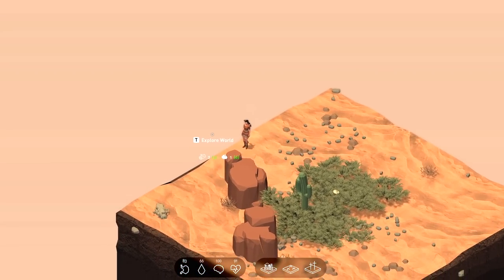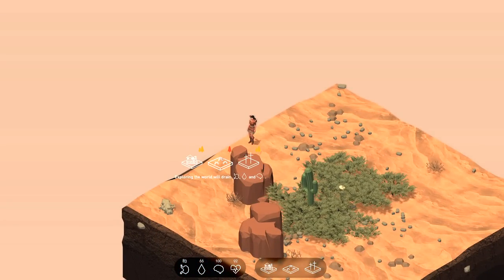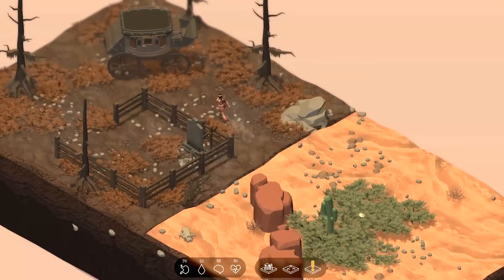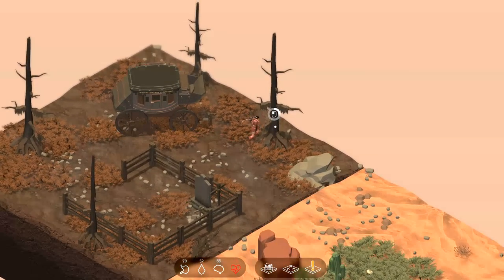We can go over here and explore the world a little further. We can place a tile — either a town, a graveyard, or a field. Let's do the graveyard. So the graveyard has been placed, and our little tiny world has gotten a little bit larger.